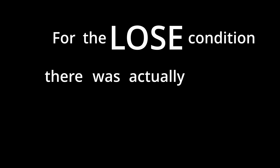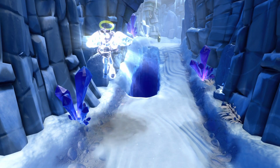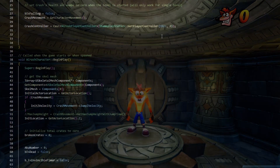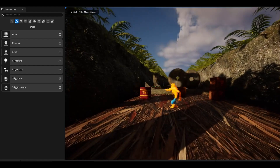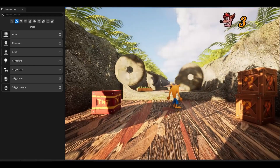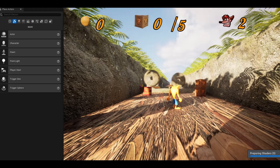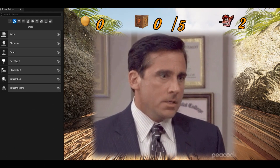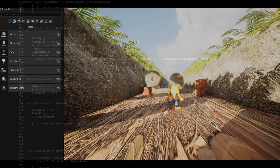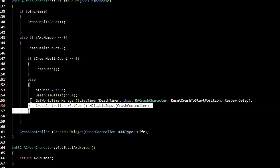For the lose condition there were actually two things I wanted to do. Firstly, if you lost all your lives it would be game over, and secondly if you lost a life you would just be respawned to the beginning of the level. The respawning part actually required a little bit of refactoring. How I initially implemented it was that if you died you would restart the level, but the problem was it would reload the entire level and a new instance of Crash would be created with all the counters reset to zero. I didn't want that because I wanted the player to retain how many wumpa fruits they'd got and how many crates they'd broken, so I changed it so that Crash was teleported back to a start location, which seems to do the trick.